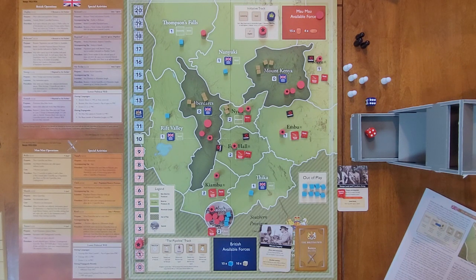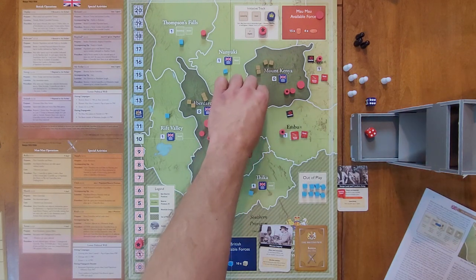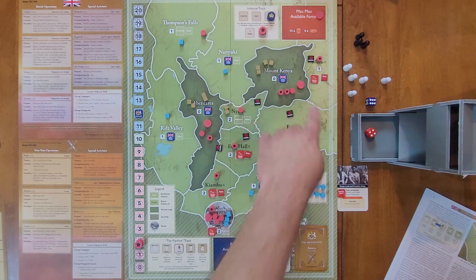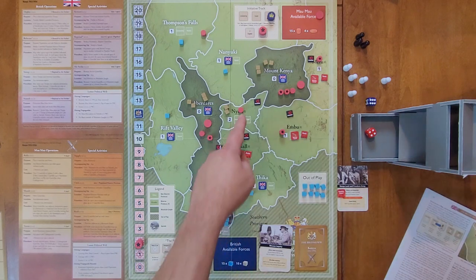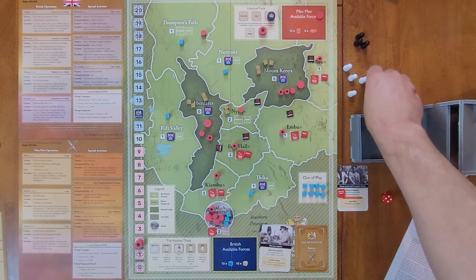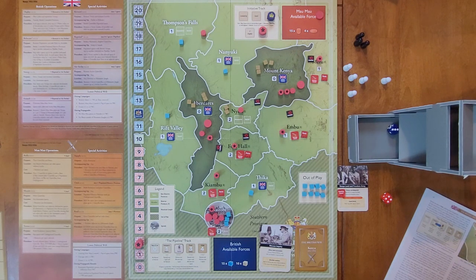They're going to do the Reprisal in Nairi — placing a terror marker, removing the resistance marker, and bumping the active guerrilla from Nairi to Mount Kenya. That doesn't change control because the British still have four cubes there to the Mau Mau's three. We now do an outrage roll using the blue die; the book says a five was rolled, which is not lower than the pipeline value, so there's no outrage. Political will does not move — they've gotten away with their abusive behavior for now, as the rulebook says.